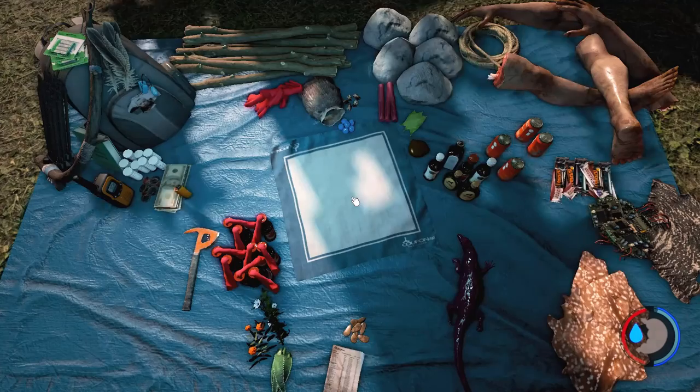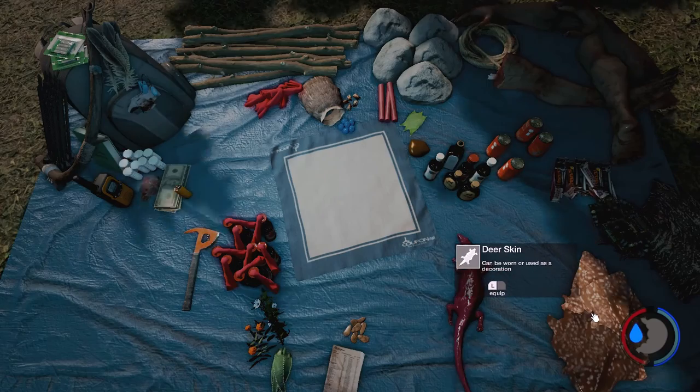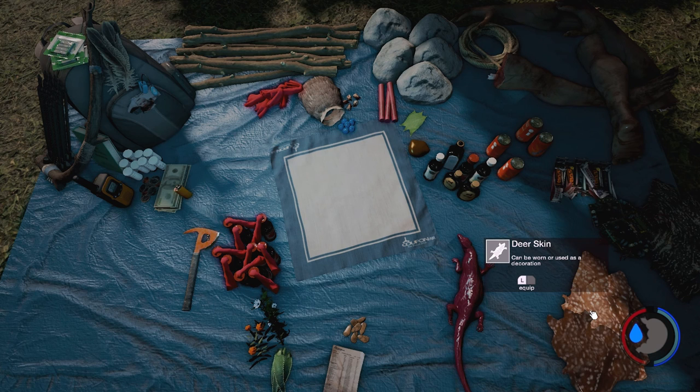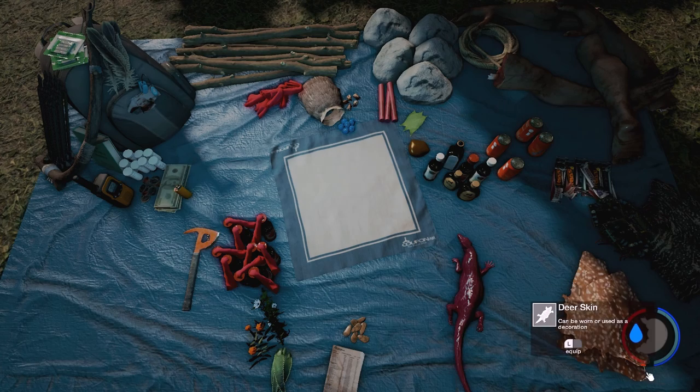Let's just keep heading down to the plane. Remember to crack open all your suitcases if you're missing anything. And let's just briefly talk about armour. Two different types of armour. You've got the deer skin and you've got the lizard skin. The deer skin will give you protection against cold — obviously, makes you warmer. So you get the reddish-orange line coming up there.